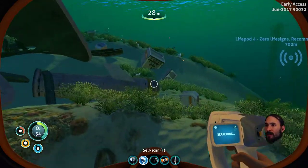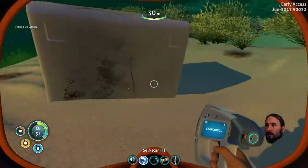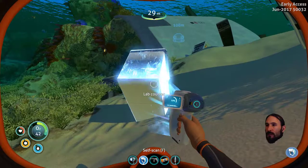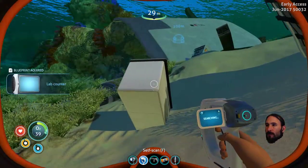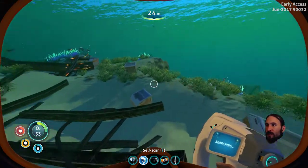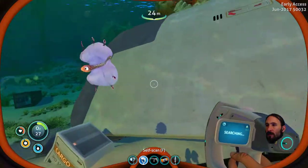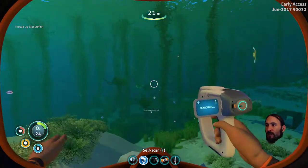Let's get the scanner out. Nothing there. Oh, a lab counter. Okay, nice. This seems to be a fairly significant piece of wreckage, but only one blueprint of interest around it. Never mind. Oh, bladderfish — I want you for drinking water, basically.